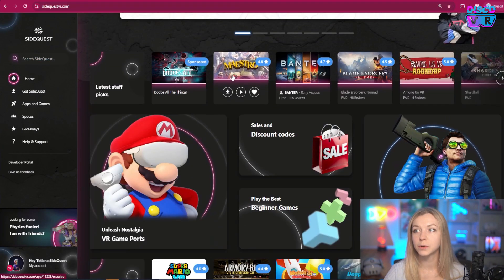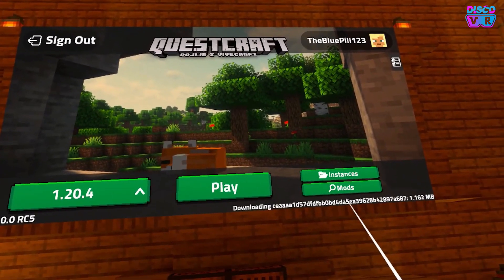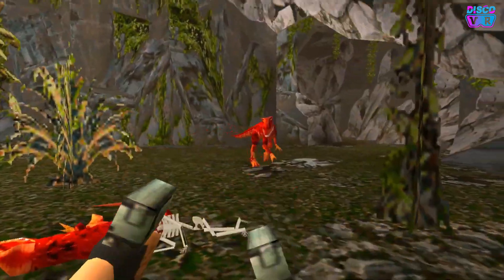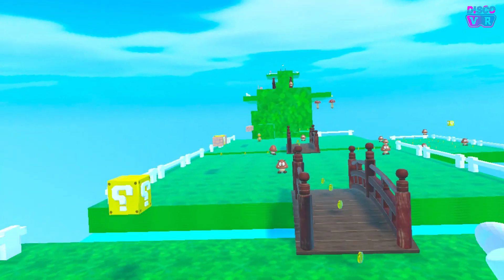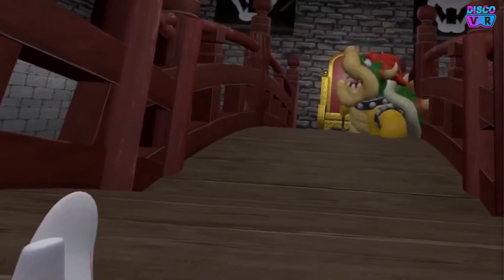First of all, SideQuest is a place where you can get VR game ports. These are VR game ports of popular games like Minecraft, Doom 3, Tomb Raider, and so many more. Even Super Mario VR is a game that's trending right now — someone just made a VR version of that game, which is pretty good.